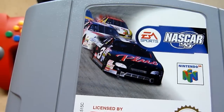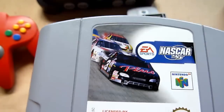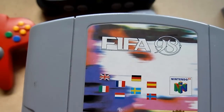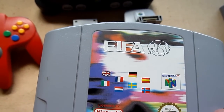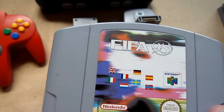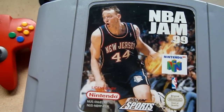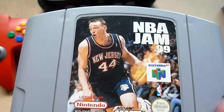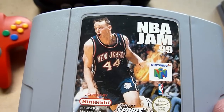This is NASCAR 99, absolutely NASCAR racing from EA. You get what EA delivers - it's the same thing, not special but playable, and very cheap on flea markets. FIFA 98 - it's a FIFA game. I mentioned in previous videos I prefer the ISS series, but it's an EA Sports title and it's good. NBA Jam 99 is from Acclaim Sports and it's a really nice basketball game. You can get it - very cheap on flea markets, maybe 1 euro or less.